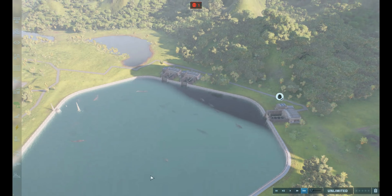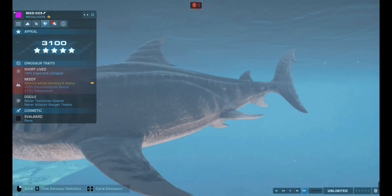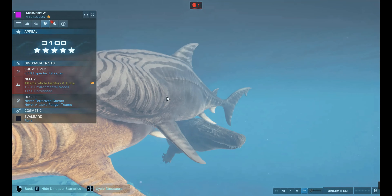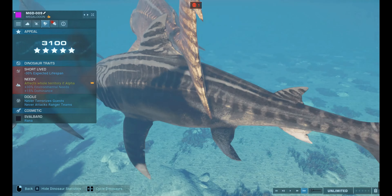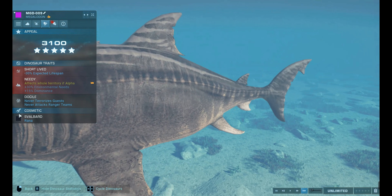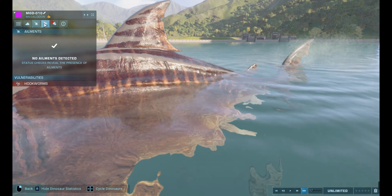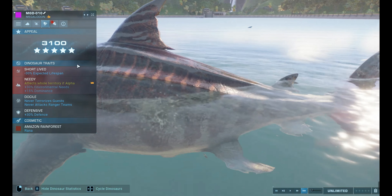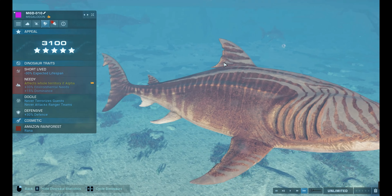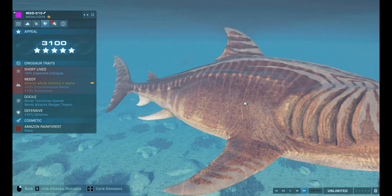Apart from the pattern, number nine is Svalbard — it's definitely not the color in the picture. It's kind of dark, basically a very dark blue. And number ten is mostly black. This is Amazon Rainforest, which I really like — instead of green it's red. The red looks really nice on this, especially because this is the Megalodon, so it looks pretty cool with that red.